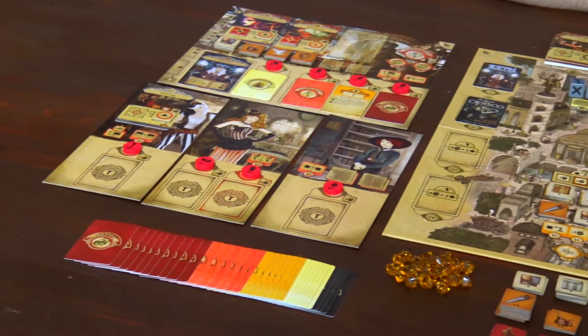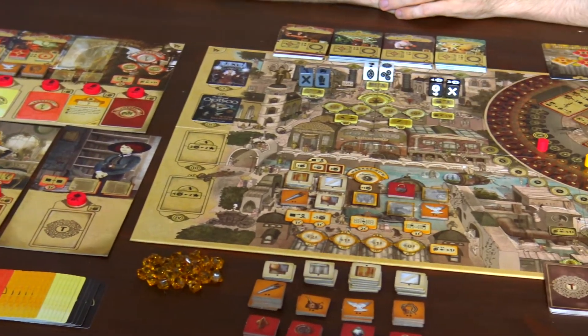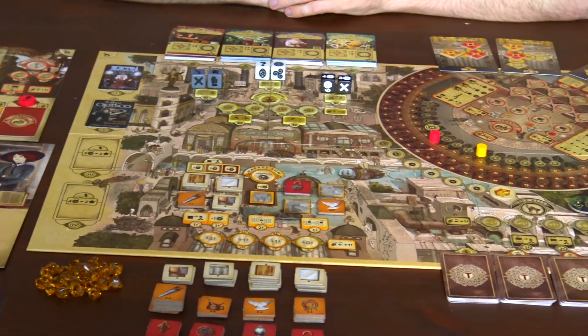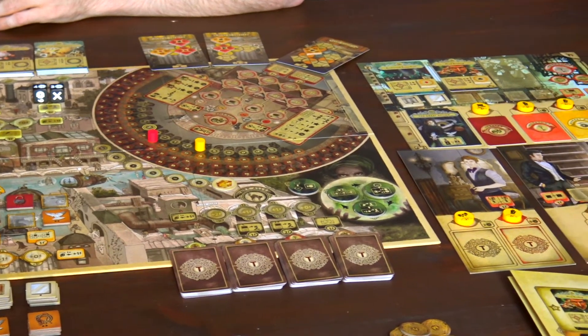Trickerion is a competitive Euro-style game set in a Victorian steampunk world where players are rival stage illusionists. They are facing off in a grand competition for fame and fortune by building a team of apprentices and specialists, learning and preparing magic tricks, and performing in the theater.